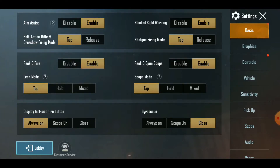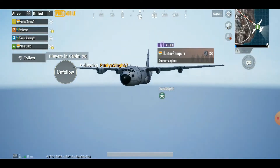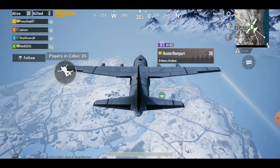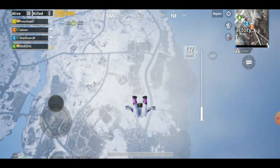You can also enable Peek and Open Scope. As soon as you start peeking out and firing, the scope will open for you, making it really easy to find your enemies and shoot them as quickly as possible. It depends on the player's perspective, but you can enable it by going to Settings, then Basics, and tapping Enable on Peek and Open Scope.